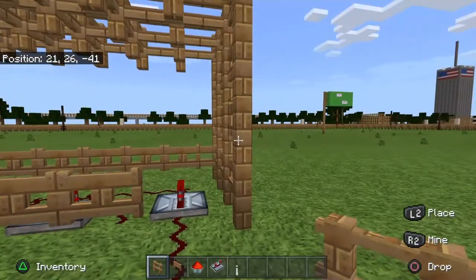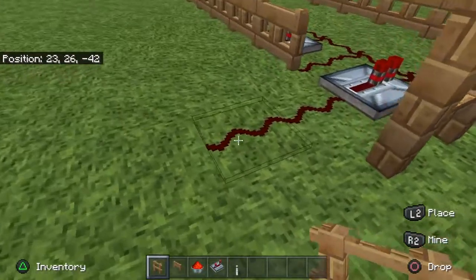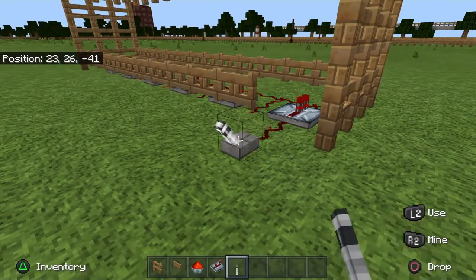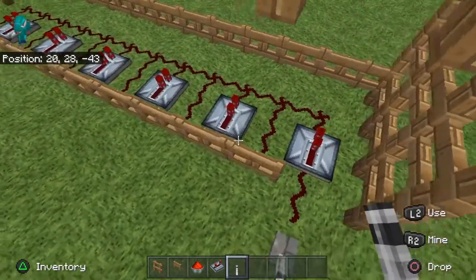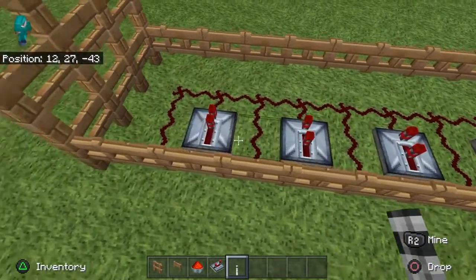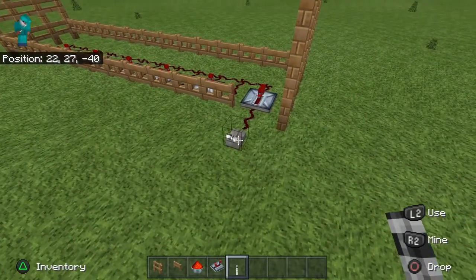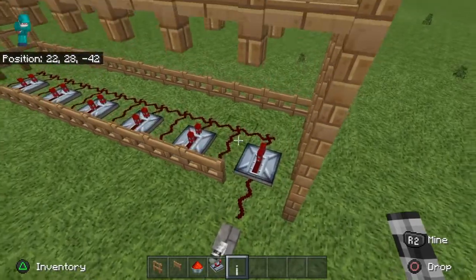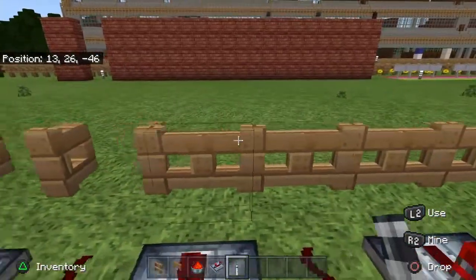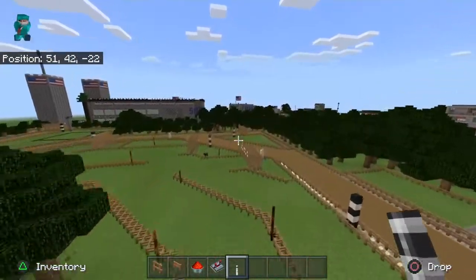Now, you can load the horses in and see if that works. It doesn't work. Let me see what I did wrong here. Let's go take a look at one of my other starting gates — we'll use this one. This one should work. I had two redstone repeaters here. This starting gate has the button all the way up at the front.